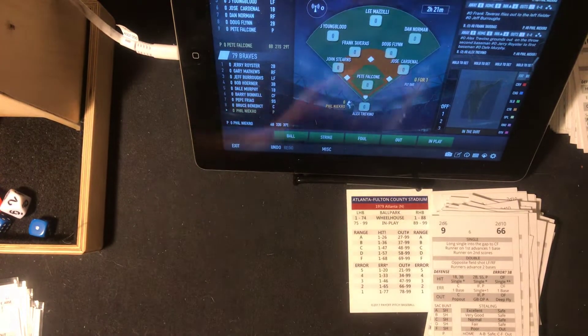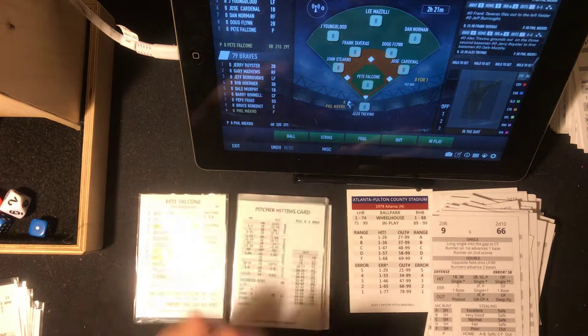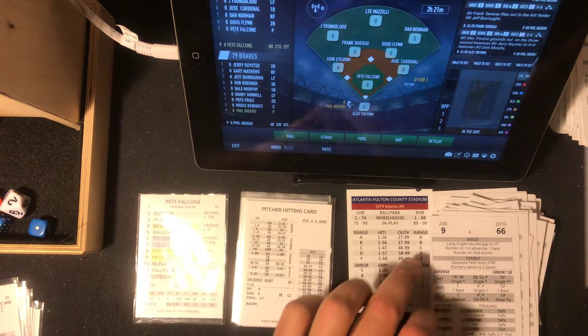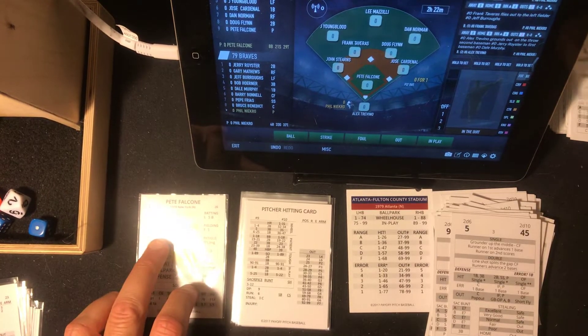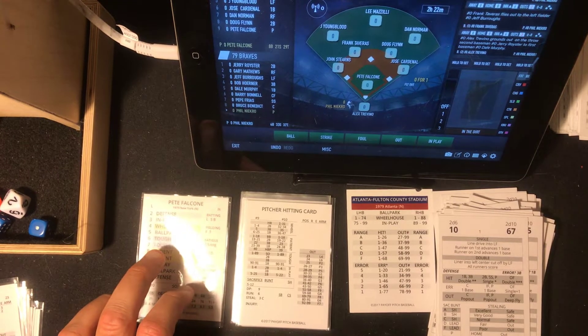A game goes fast when there's not a lot of hitting or walks. So 0-0 here in the bottom of the sixth, using the fast action cards. That's a five — ballpark. Ballpark 67 for Necro, who is a right-handed batter — that's going to be in the wheelhouse for Necro.